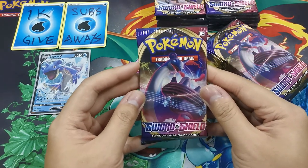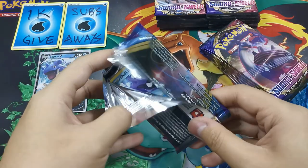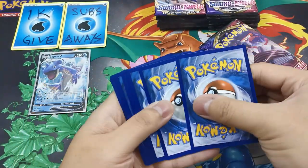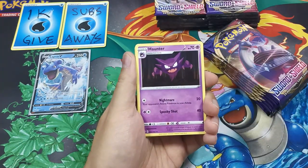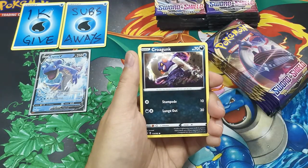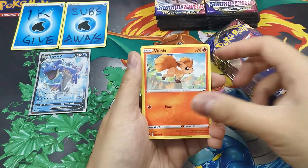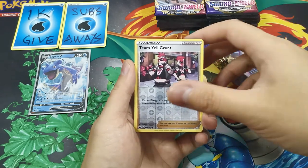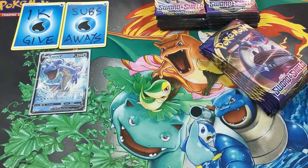Second pack. Psychic Energy, Haunter, Crabby, Hattrem, Shellder, Koffing, Sizzlipede, Minccino, Rookidee, Chimecho. Reverse Holo, and our rare — Noctowl. Regular rare.